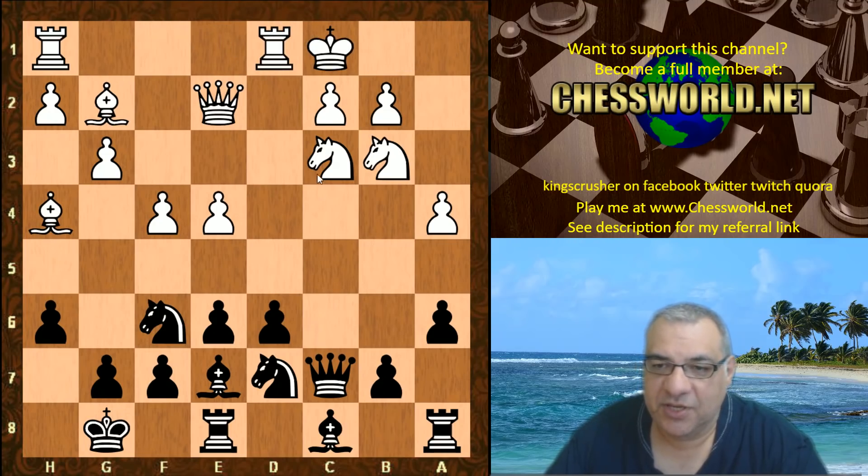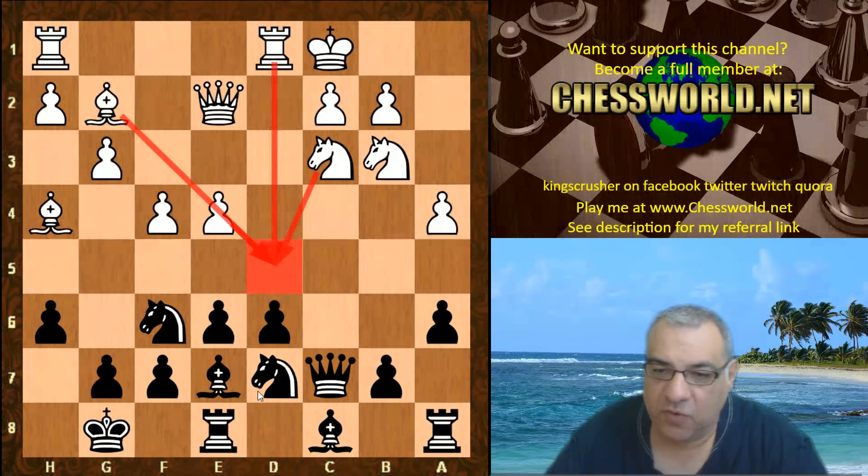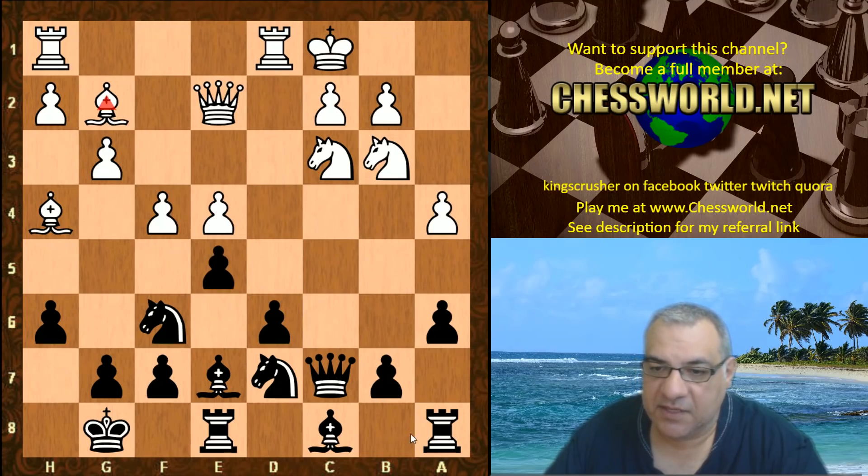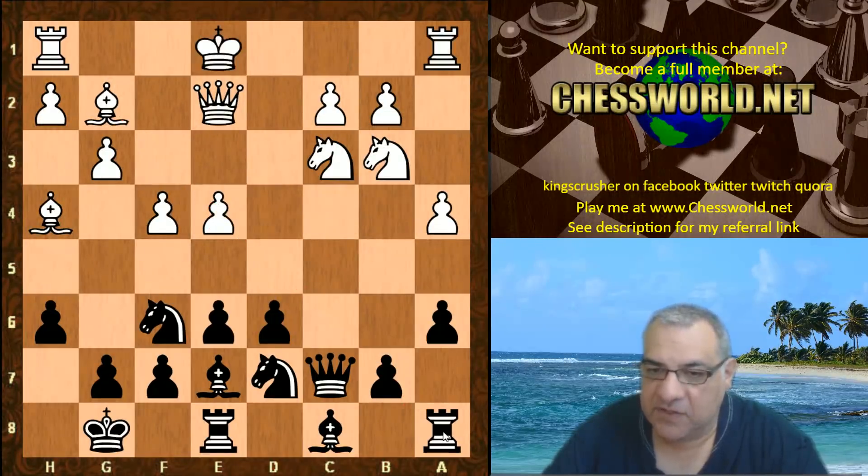It's a strange mixture of restraints against b5, castling queenside, and restraints against the d5 square — all of white's pieces are locking down d5. An interesting strategic battle: black's two main pawn breaks are potentially d5 or b5. But at the moment this bishop is bearing down the whole diagonal, so Leela shuts down this bishop because it was eyeing potentially the c8 rook after e5.